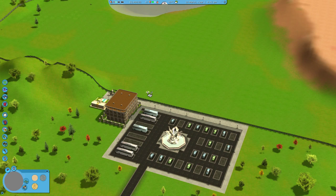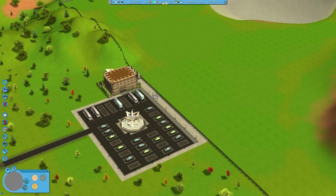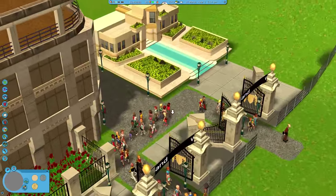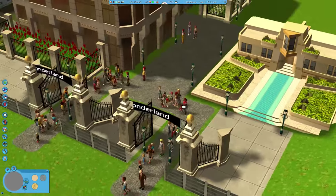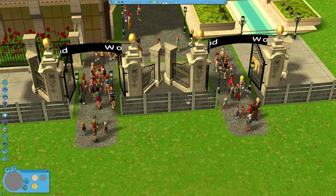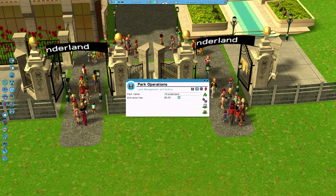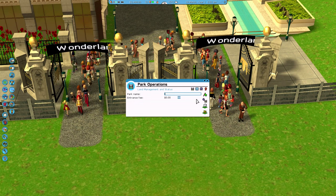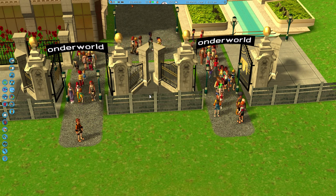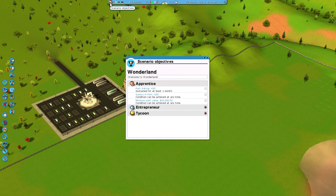Welcome ladies and gentlemen to Let's Play RollerCoaster Tycoon 3. My name is Weasel and we are in a custom scenario. Many of you wanted to see sandbox mode — here's the thing: sandbox mode has unlimited money, but here we have a limited amount and have to work to get more. I downloaded the Wonderland scenario and we're going to rename it to Weasel Wonderworld, because it's two W's — that works out really well.